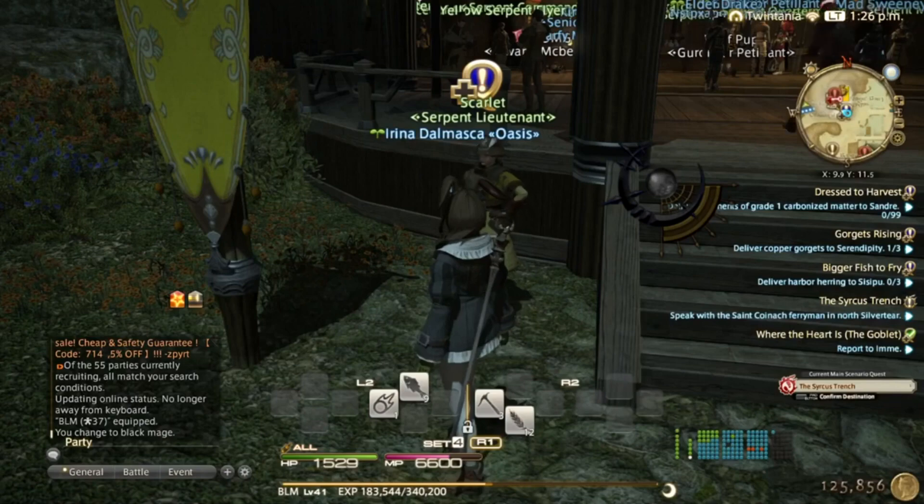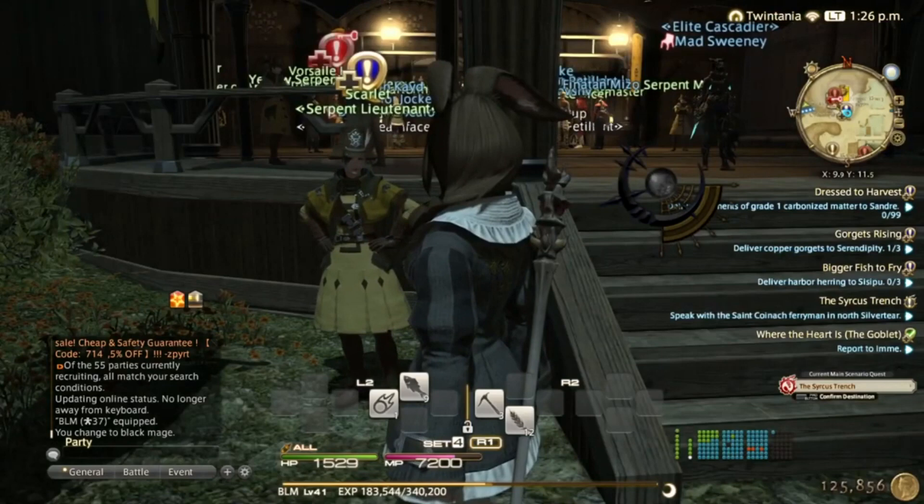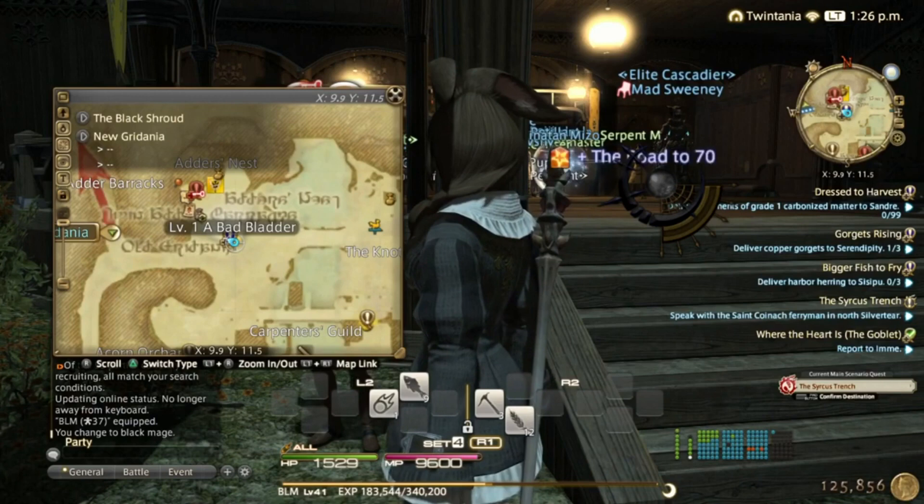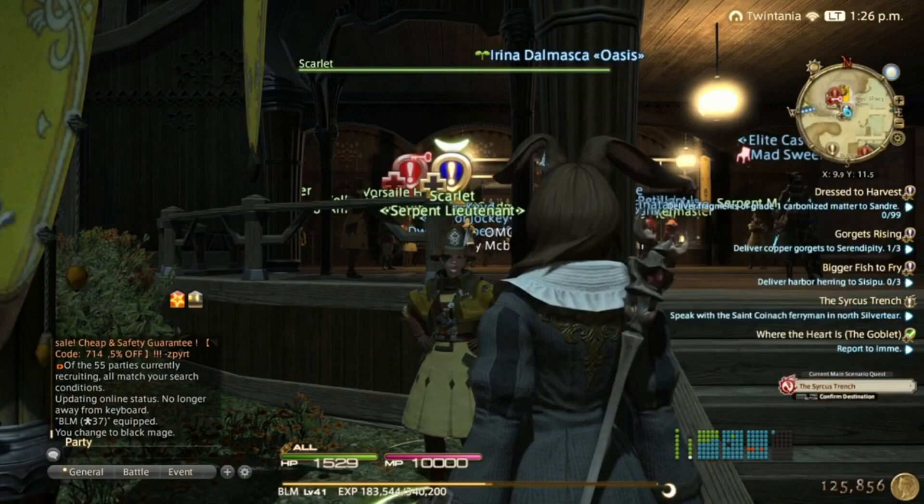Hello everyone and welcome back to the beginner's crafting guide, level 1 to 80, 50 million gil. Once you've done the level 41 main story quests, you can come to Gridania in the Twin Adders Grand Company, and the Serpent Lieutenant will give you a quest to unlock the Exile Beast Tribe.